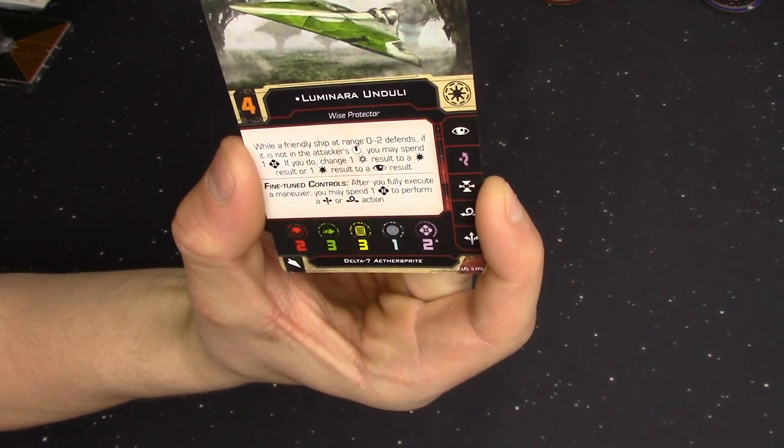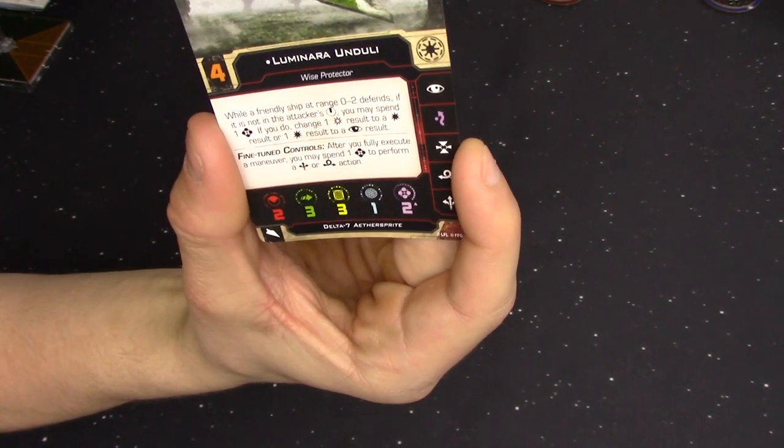Those two are going to make a really fun pair, getting the most use out of force points and bullseye arcs. Luminara has two force points compared to Barriss's one. You can pair them together for offensive or defensive flexibility, or pair one with a bunch of clones. You'd probably be looking at two to three Jedi fighters together, or one of these pilots with clones buffed to do more damage or live longer.